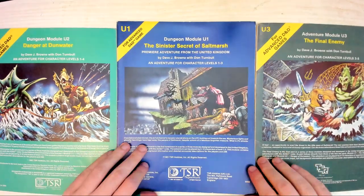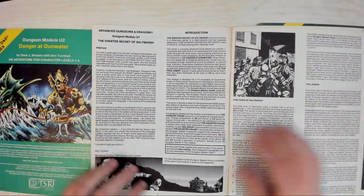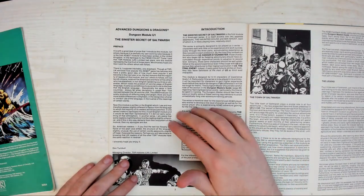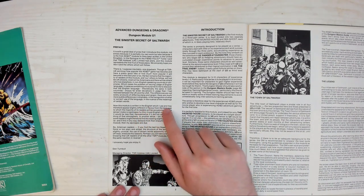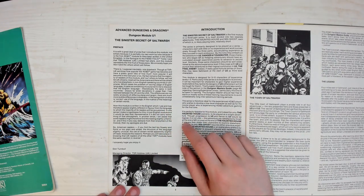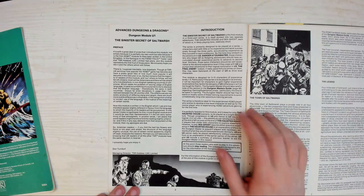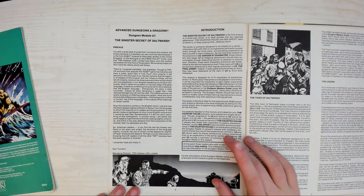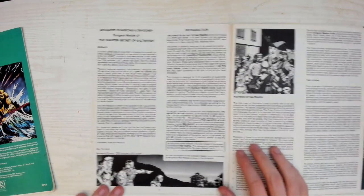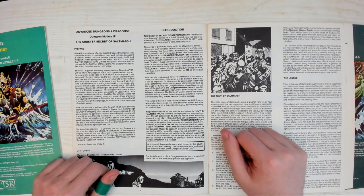There's an interesting preface to Saltmarsh written by Don Turnbull, the head of TSR UK, talking about the use of English. He talks about the differences between UK and US English when it comes to slang, spelling and meanings. He writes: 'This module is written in the English which I use and may therefore appear slightly different in flavour from the language to which the majority of its readers may be accustomed. In one sense I make no apologies for this. It's an English module. Perhaps you will take solace in knowing that UK readers of all the other TSR modules have the same reaction in reverse.' A little bit apologetic, quite well mannered — all we're missing is a long queue, a slight drizzle and a cup of tea.